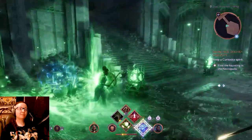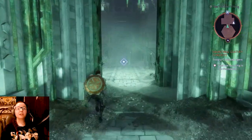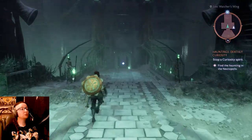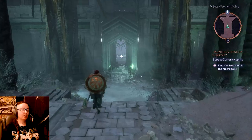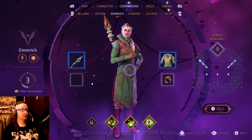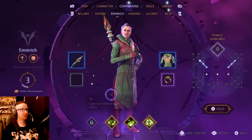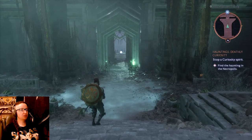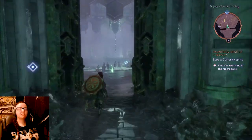'Quicker than you look' - I mean, he looks scholarly. But yeah, we're going to go find the haunting in the necropolis. Emmerich's special ability - 'continue Emmerich's story to unlock' - but he did stuff earlier. We've acquired him and he doesn't have his ability yet. It must be something to do with the hauntings.